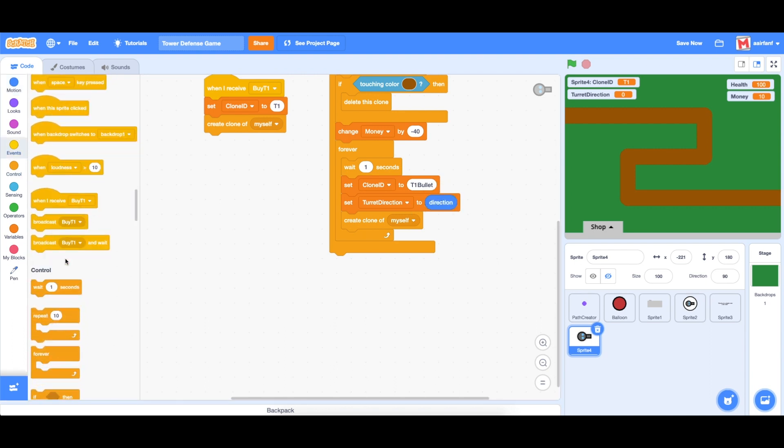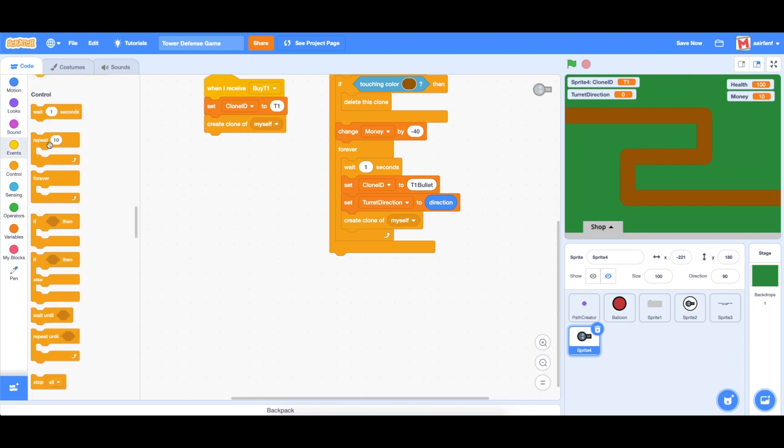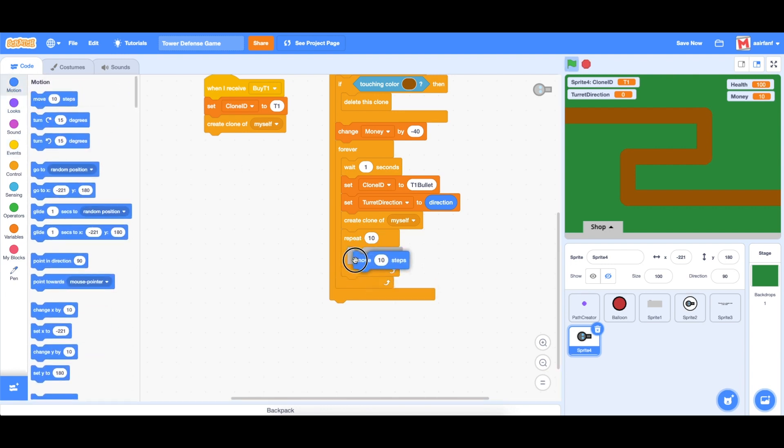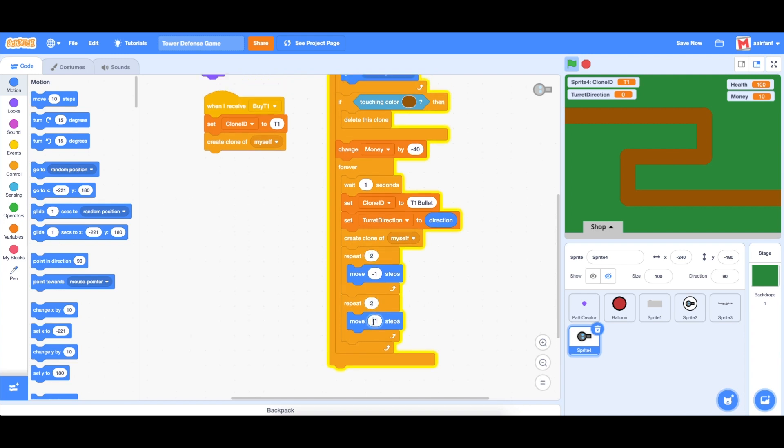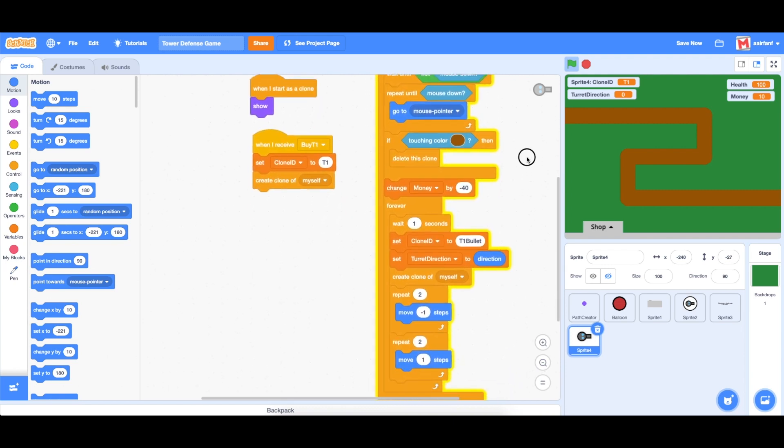We want to do a repeat with a little animation that looks really cool: drag in move negative one step, then duplicate and change to move two steps and two steps, then change back to one. It's kind of a knockback effect when you shoot out the new bullet, which looks really cool in the game.